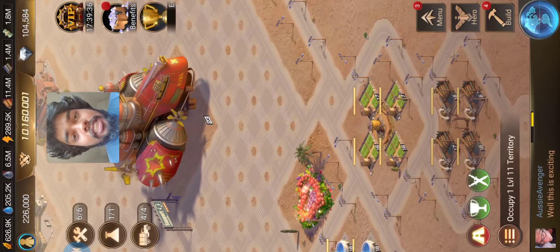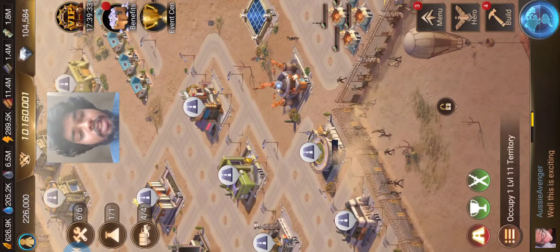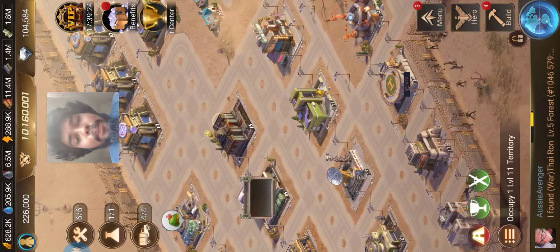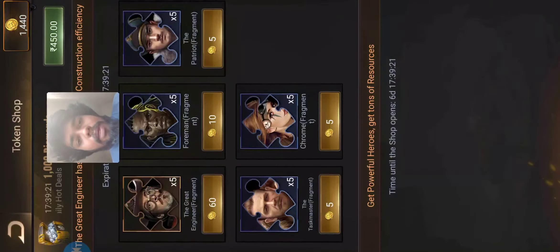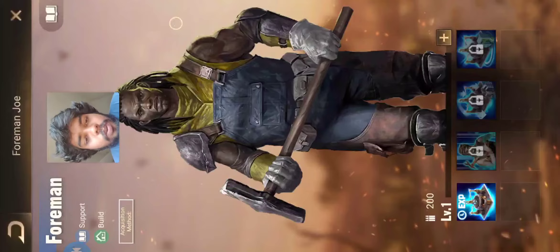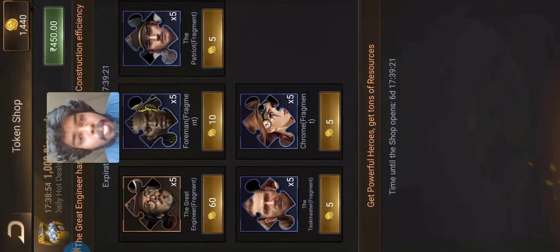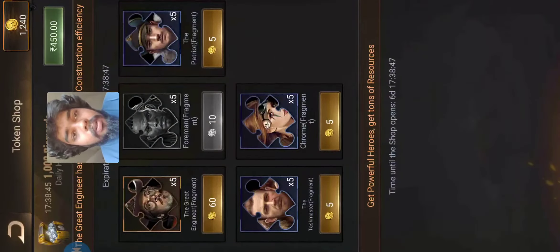Hello everyone, welcome back to the channel. Today we're gonna buy one hero in the token shop. He helps a lot in building. Once you max him out, he gives you 10% building time reduction — so a 10-hour upgrade becomes 9 hours. It's a great useful hero. Be sure to get him, he's helpful a lot. Just 200 tokens and you have him.